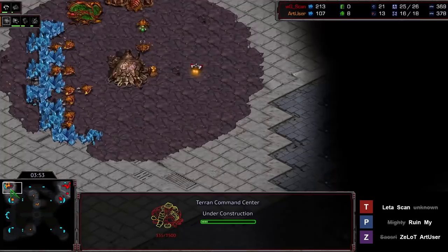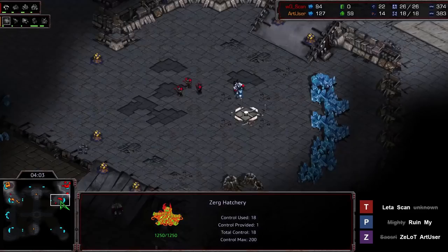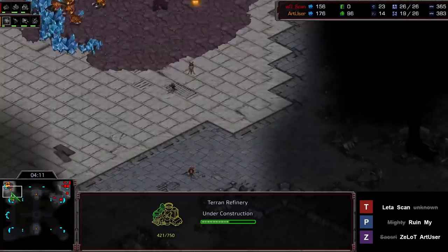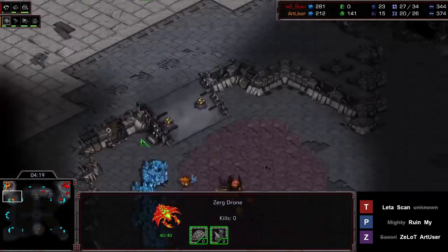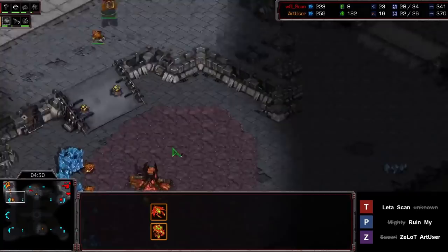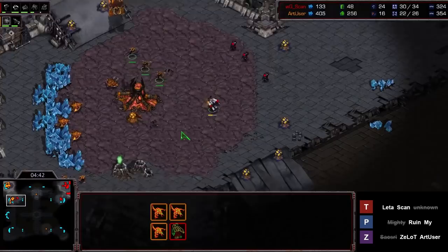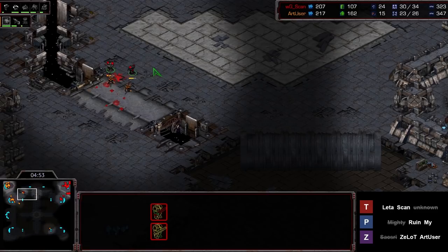Obviously not a great economy for ArtUser, but he is getting speed, so he might stay pretty aggressive. Scan is on one Rax, going into gas — he'll probably go Academy and then a second Rax, which is generally how you play after a Zergling rush. There are another couple of Lings being made, more at the natural now. This is looking to me like ArtUser wants to get hyper aggressive. Three Marines move out — ArtUser thinks there are only three, but here come four more. This amount of Lings just wrecks three Marines, and with speed finishing up, these Marines will not get out of here. Scan trades as well as he can — it is the right choice.